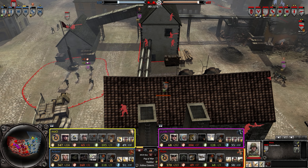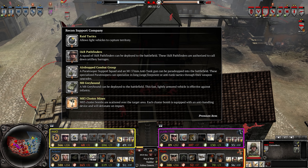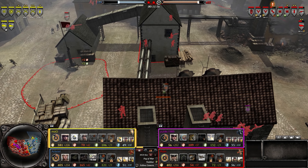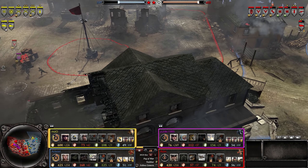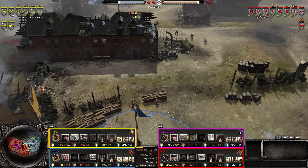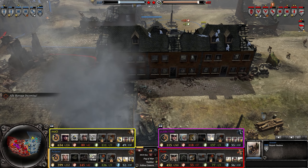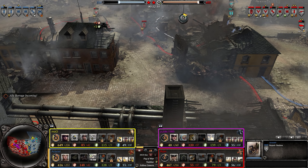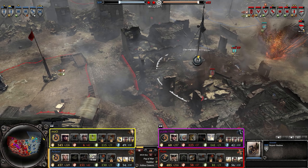Doctrine-wise: the American has the Airborne Support Company — I really like the IR Pathfinders but they weren't really picked. The cluster bombs are really good for killing infantry. The Soviet has the Industry doctrine; we saw it repairing vehicles very quickly, placing field workshops right behind a building for instant vehicle healing — that time to get back in the fight is critical on a short map.